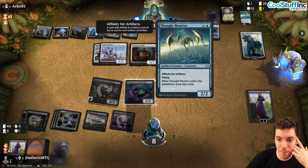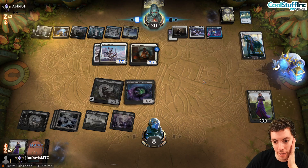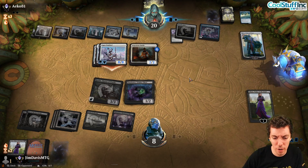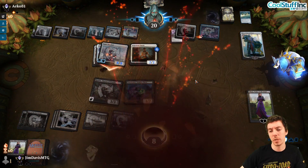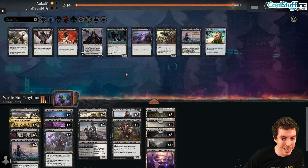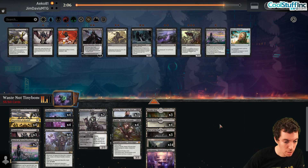Post-game two, we consider that Affinity is a tough matchup — graveyard hate is irrelevant, they have Portable Hole for our engines, and lots of card draw. For sideboarding, Go Blank is less useful, Thoughtseize seems important to hit their engines, Obliterators are good since we need to close fast, March of Wretched Sorrow is okay against Esper Sentinel, and Languish probably doesn't kill their big threats.